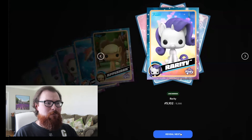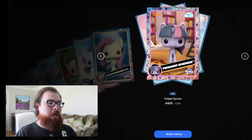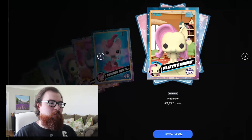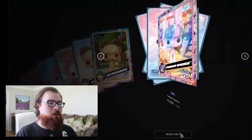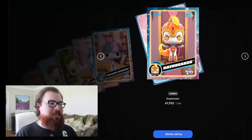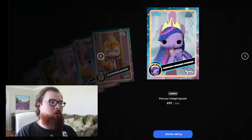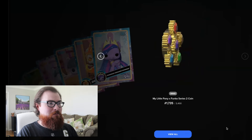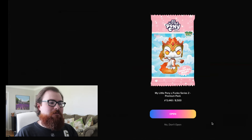An uncommon Rarity — I believe she was the grail in the Series 1 drop — then a common Fluttershy Sea Pony, a rare Twilight Sparkle, a common Pinky Pie Sea Pony, a common Fluttershy, an uncommon Applejack, a common Applejack, and a rare Twilight Sparkle. The final card is a common Princess Twilight Sparkle, and we end with the My Little Pony Funko Series 2 coin — it looks very majestic with all those diamonds on it.